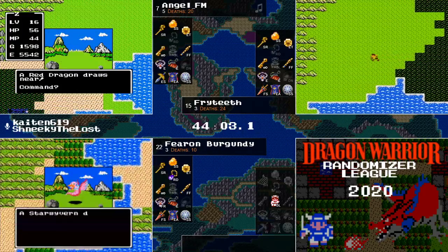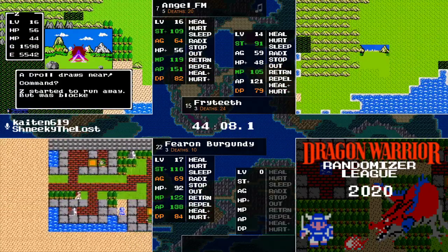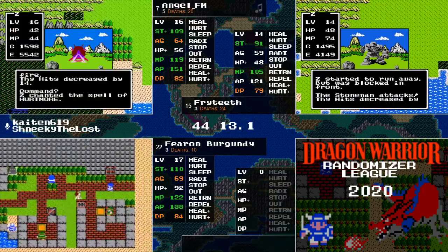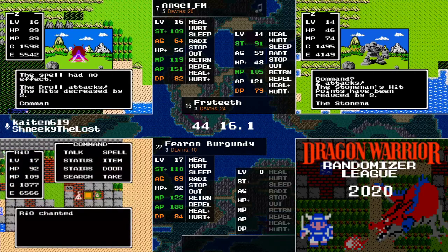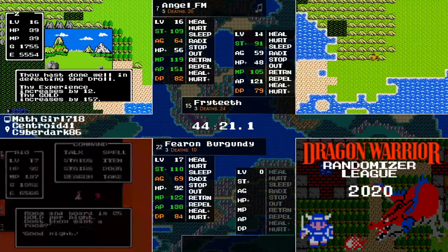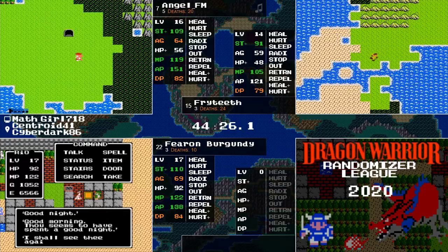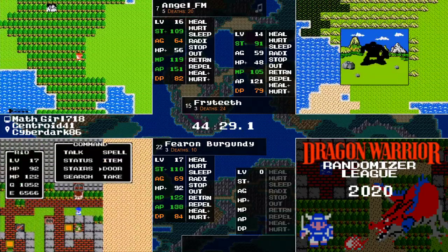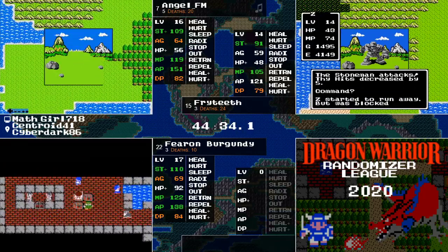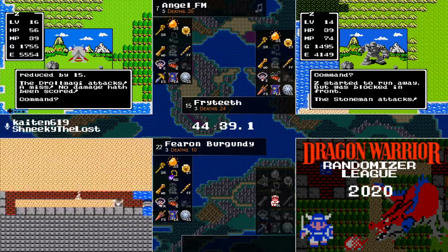Coale has not been found yet. That might be it on Fearon — no, that's going to be Remuldar, no, Garenham, excuse me. Jerk Cave was way west of Garenham — nobody's actually gone past Garenham because they've all gone to the second continent, except of course Fearon. We've got our first runner making their first dive into Charlock.